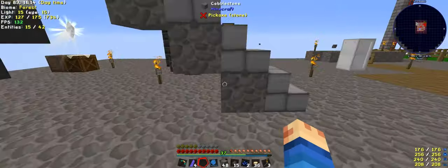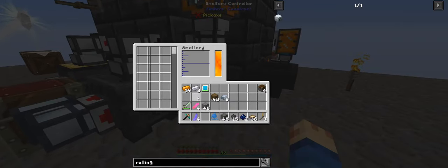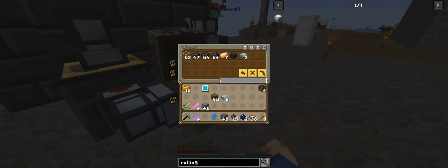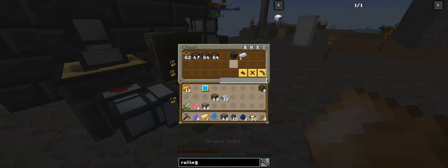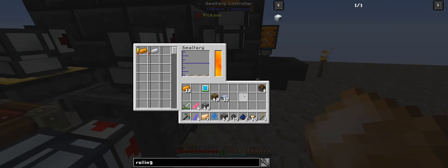We don't actually have that many, but we only need one anyway. One, two, three. That's going to empty out — there's some more bronze, and there's some more aluminium. I caught it in time, so that's not too bad. And there is our aluminium brass. We should actually make three — all we need is one.